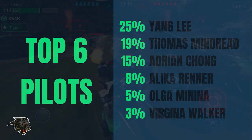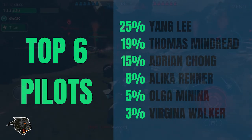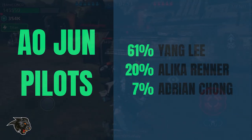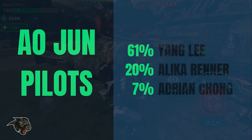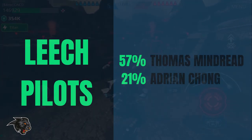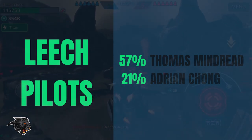Not much has changed on the top pilot list since our last episode, but Yang Li really has become a game changer. He makes it easier to use Calamities as well as being able to counter other Ao Juns and Nightingales. The newcomer to this list is Virginia Walker, the new legendary pilot for the Nightingale, and she does make piloting the Nightingale a lot better. The Ao Jun pilots break down heavily in favor of Yang Li, with Li Karenna at number two and Adrian Tong at number three. For leech pilots there's no real surprises — Thomas Mindreed is way ahead of Adrian Chong. I do use Adrian Chong as well as Thomas Mindreed on two different leeches for two different purposes.